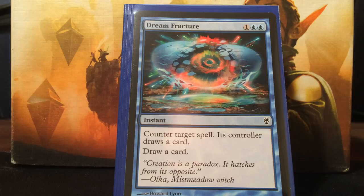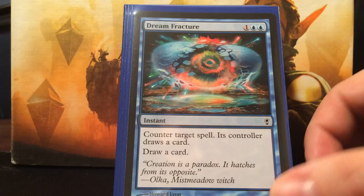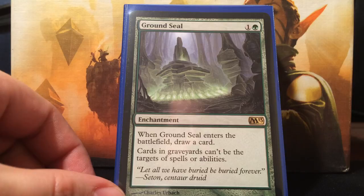Dream Fracture - pay three. I like to say when I counter somebody's huge spell, I'm saying sorry and giving them a card while drawing one myself, making them not feel as bad so they hopefully don't target me - even though they probably still will.